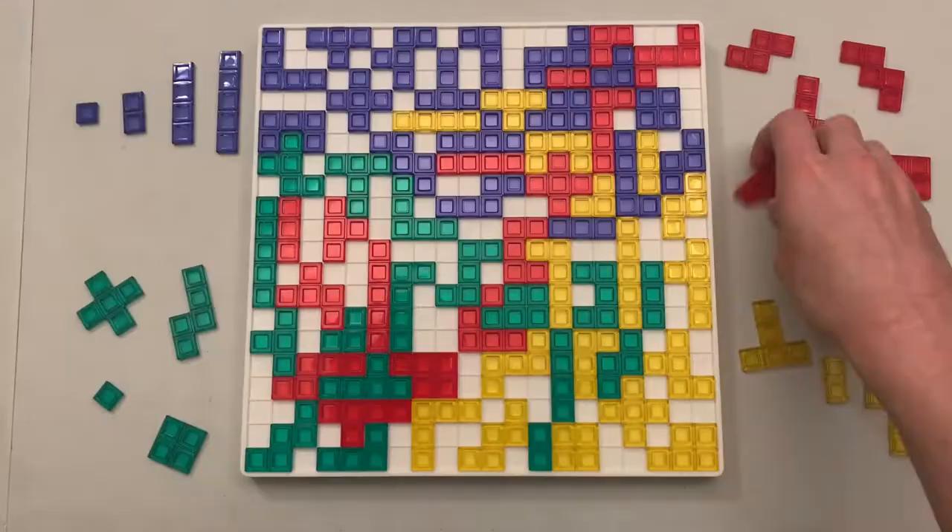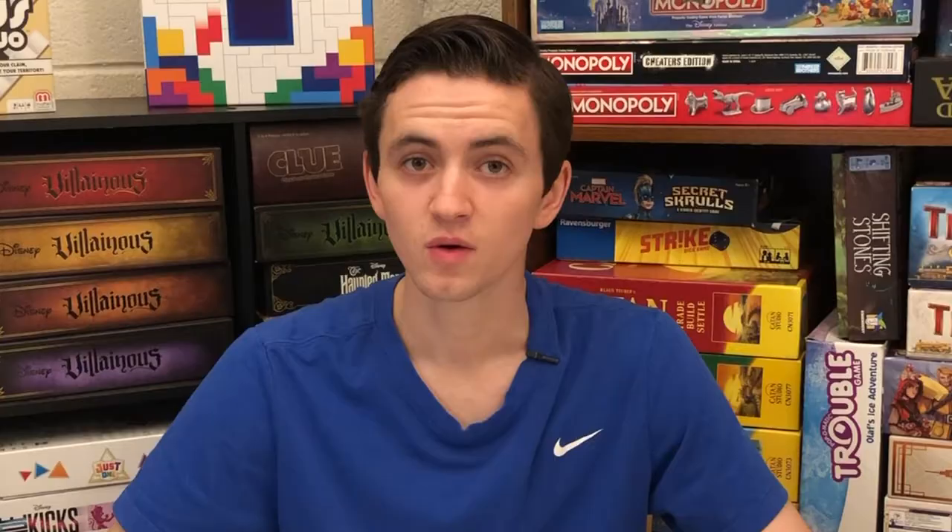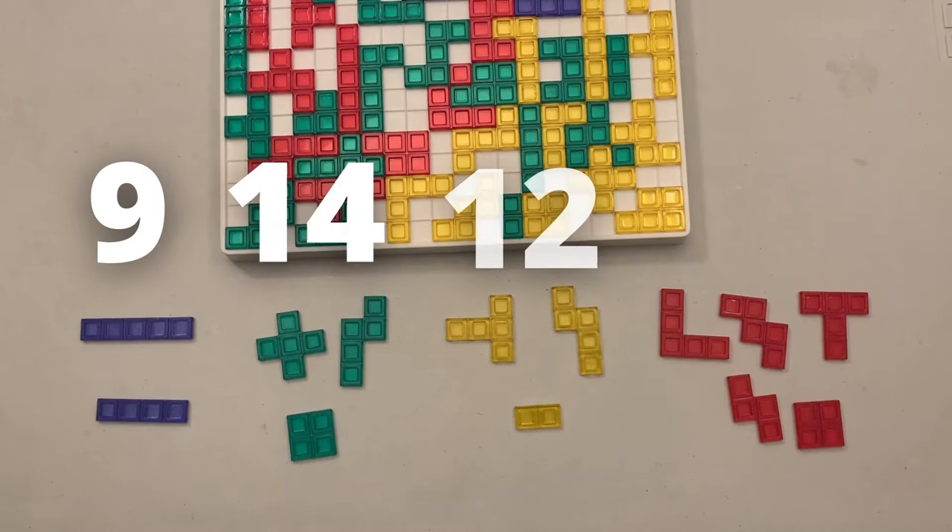Whoever covers the most squares on the board wins. When a player is unable to play one of their pieces on the board, they must pass their turn. When no players are able to go, the game ends. Once the game ends, players count the number of squares in their unplayed pieces. The player with the lowest score wins.